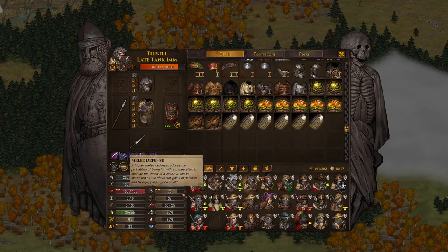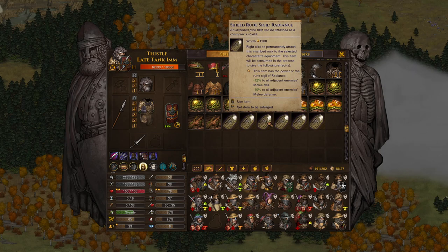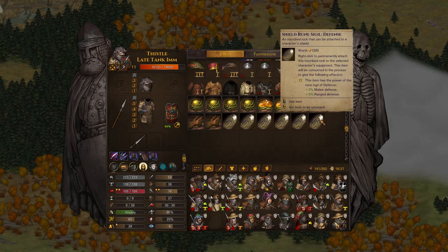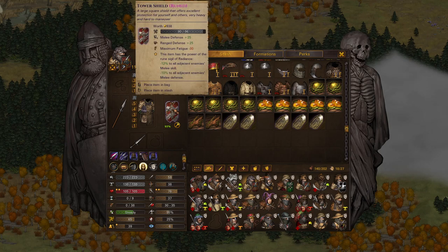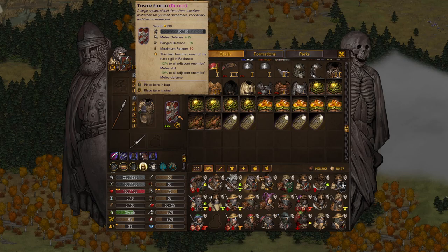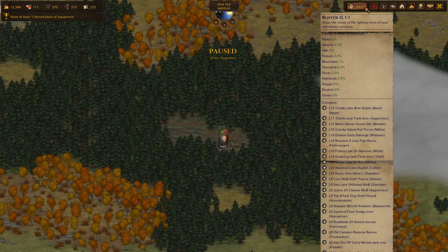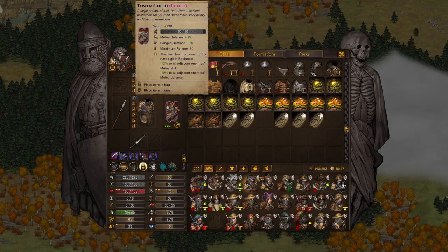In a one-on-one series, as long as he's making sure his enemy is hitting 5% every single time, that's more important than him being able to hit. It reduces their melee skill by 12%, so it's either reducing their melee skill by 12% or increasing our melee defense by 9%, and 12% is better. The sigil actually changed the way the shield looks — that is really cool. I think that is the best sigil we've found so far: negative 12% to melee skill and 10% to defense for anybody standing next to you.